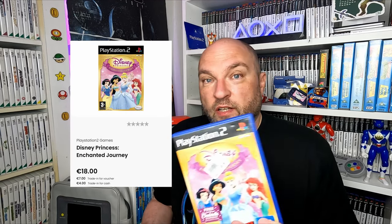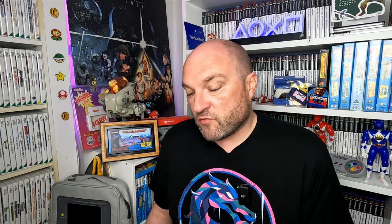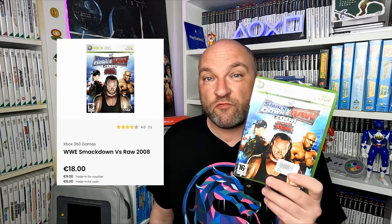Three euros is probably more than it's actually worth, but it was in really nice condition — the manual is nice and crispy and an absolutely perfect disc. So one that we're going to put into our PS2 collection. We grabbed three more games to bring up for trade credit: Disney Princess Enchanted Journey — I think it was seven quid in trade. Lego Batman 3 we paid two but only got two back. And then Smackdown vs. Raw 2008 featuring ECW — this one actually trades really well too. I'll pop up little screenshots from CEX so you can see the trade and cash value of these games.